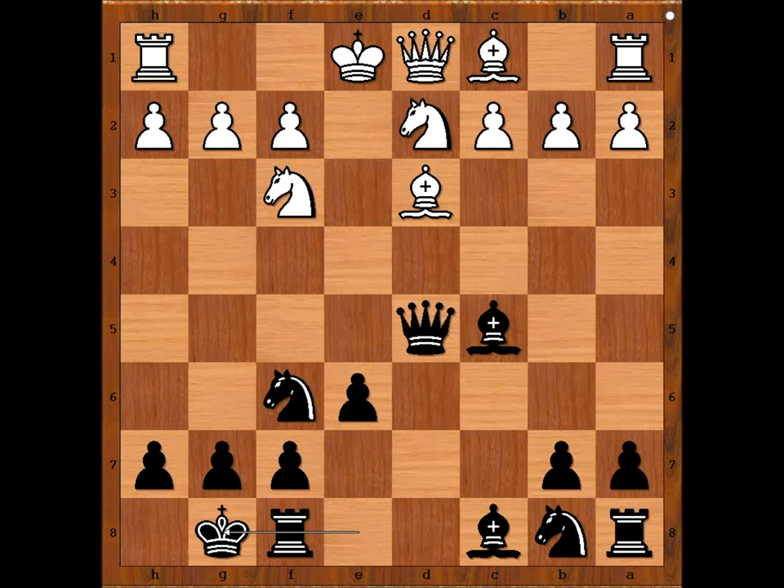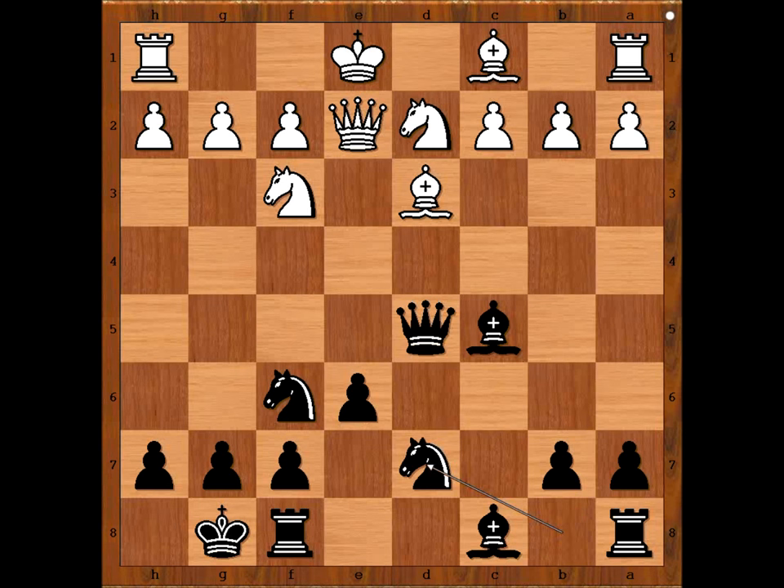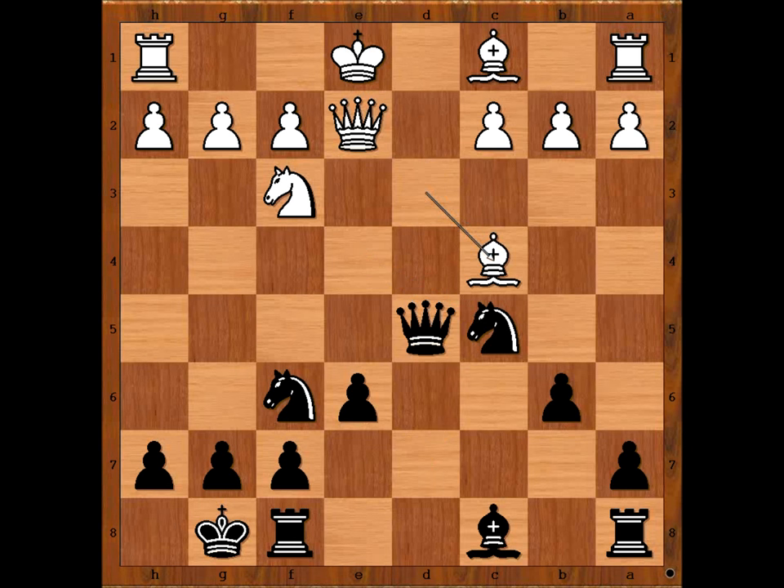Alina Kashlinskaya. She castled kingside. Queen to E2, knight from B to D7, knight to E4 attacking the bishop, B6, knight takes bishop, knight takes knight — attacking the bishop on D3. Bishop to C4, queen to C6 — white to move. What is the name of the player with white pieces? Do you remember?